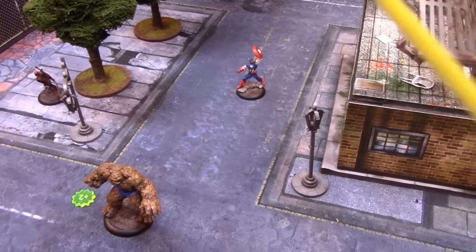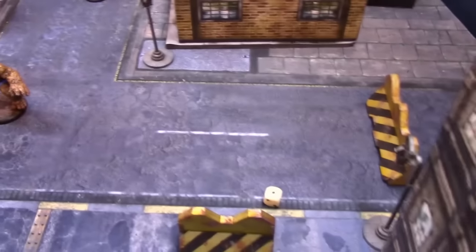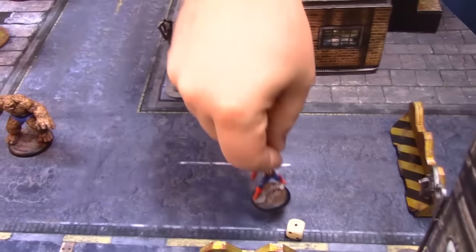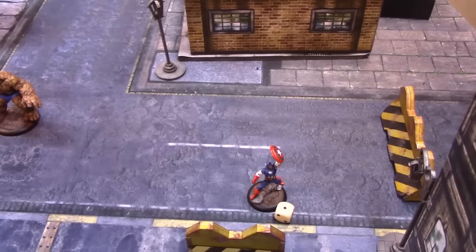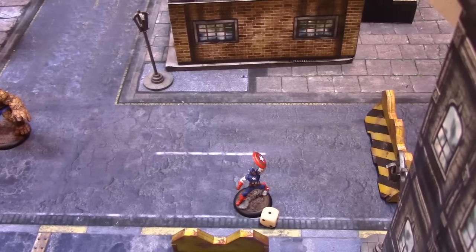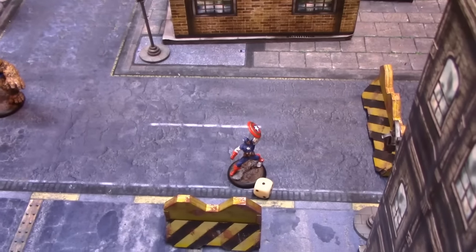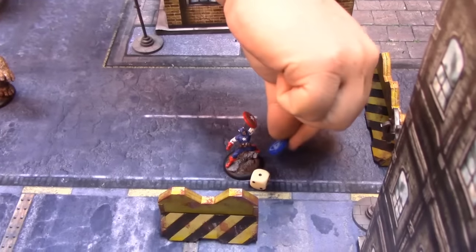Captain America is Greg's next activation. He moves up towards that objective using four power out of eight, then uses two more to set the energy pillar to the Avenger side. So that is also an Avenger objective marker this round.